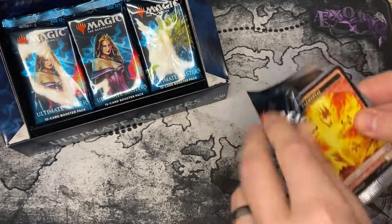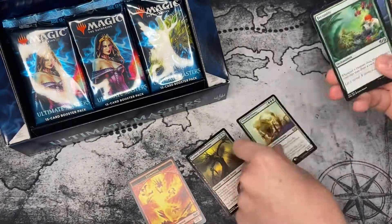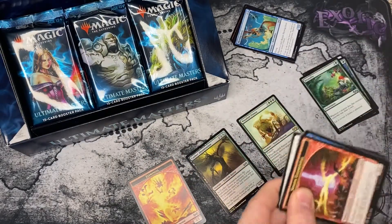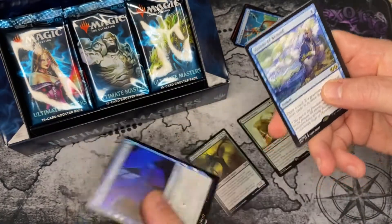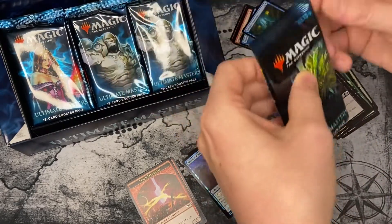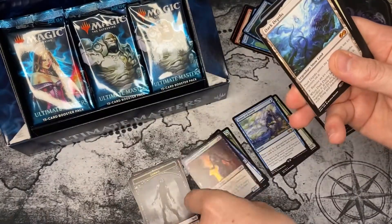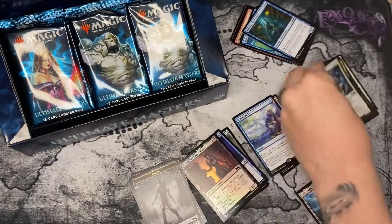What can we snag out of this box? Woodfall Primus. This is going to be pretty quick — we really just want to see the major hits here. Visions of Beyond. Come on baby, daddy needs a new pair of shoes. Dark Depths — our first mythic, and it's not a blank, so that's good.